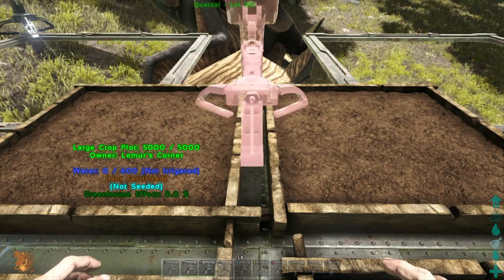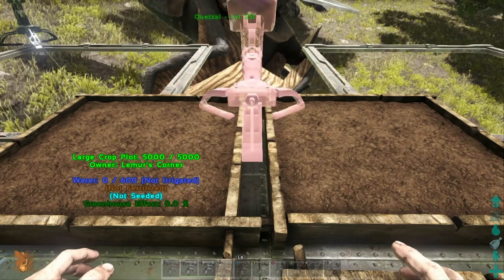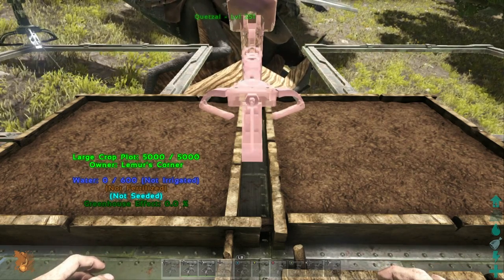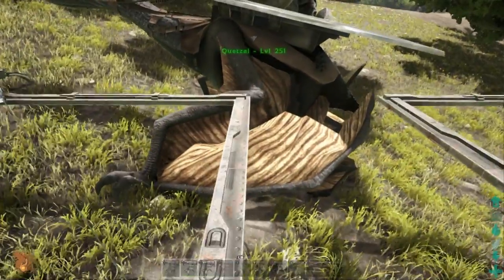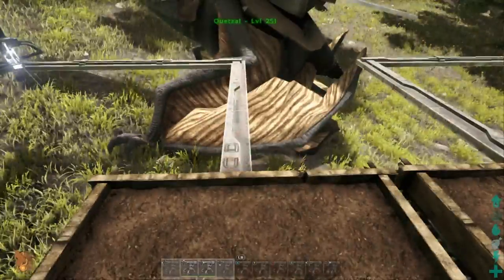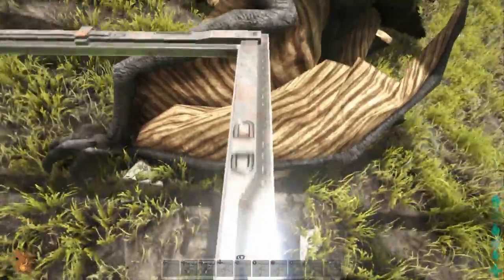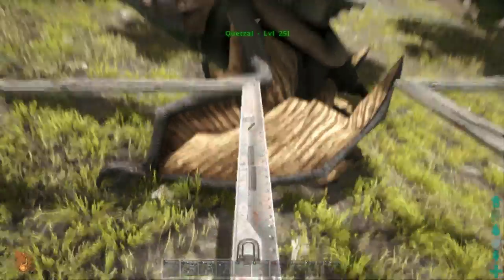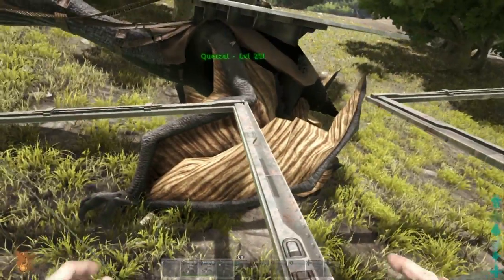People put their turrets thinking it'll protect everything, and then all it takes is someone to run up quickly or use something to sponge it for 10 seconds while someone else runs to the edge. As you saw at the end of PvP season one, we were able to run up and get underneath their turrets while they were still active.